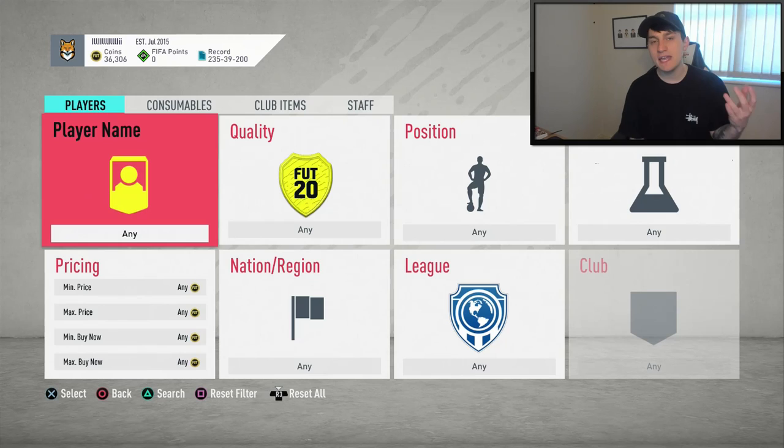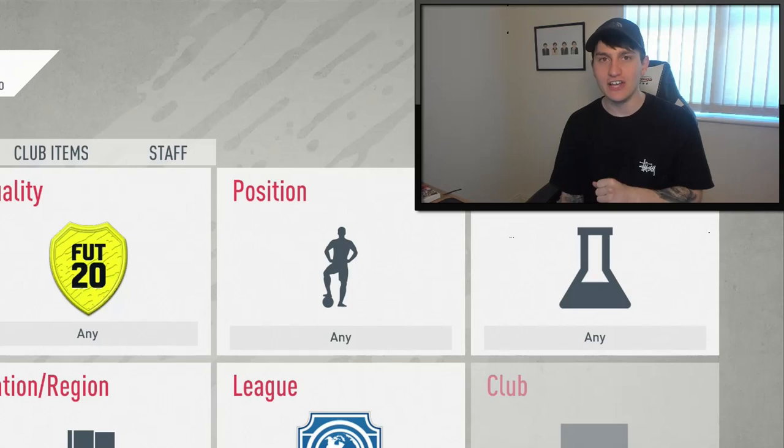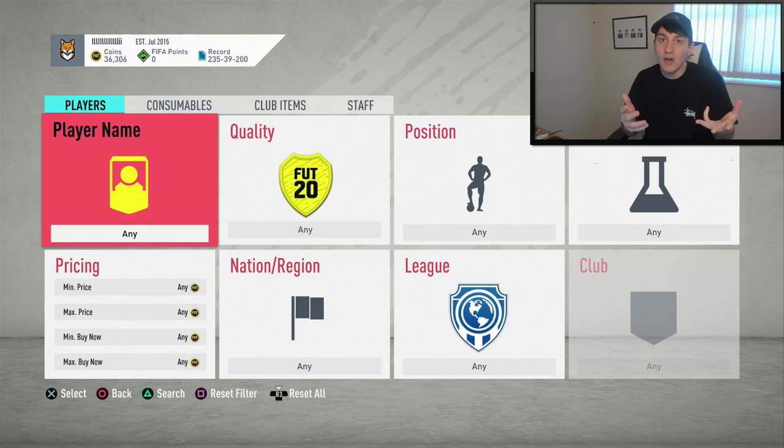Another way to make coins over Team of the Season is by finding Team of the Season cards who people have tried out, don't like, and sell in a rage. We've all done it — you've built the perfect team, gone into a game, got slapped 7-0, and suddenly started listing all your players up. So what we want to do is find players in Team of the Season who have chemistry styles on them to increase their value. If you find any cards with a Shadow or a Hunter on them, perfect. A Catalyst works as well.